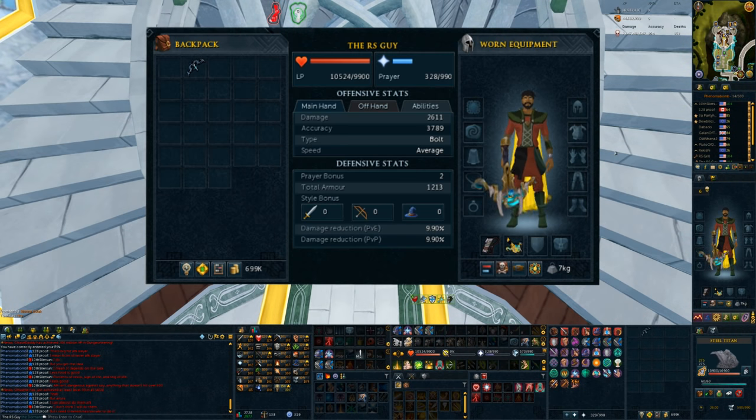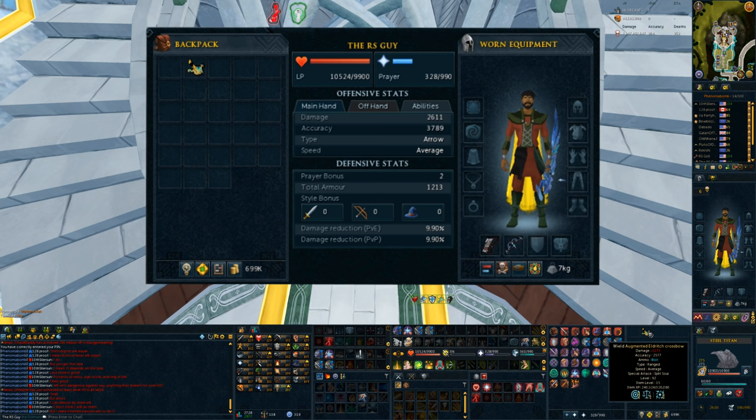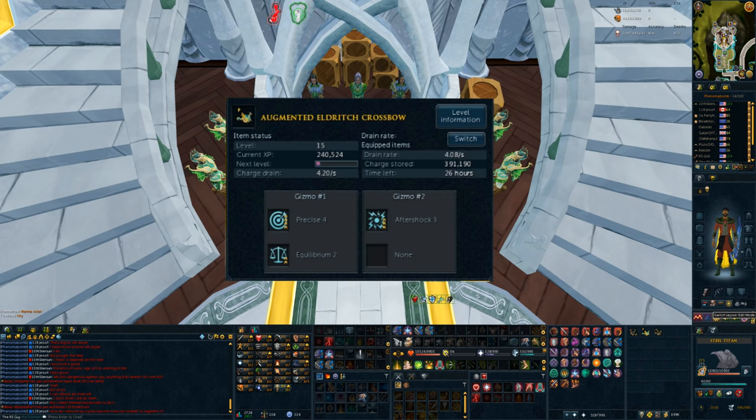The Eldritch Crossbow is a two-handed weapon, and because of this, it has the exact same damage and accuracy values as the Seren Godbow. That being said, as it is a crossbow, it is able to fire Bakriminel Bolts, which will increase the Eldritch Crossbow's damage output compared to the Seren Godbow. This and the special attacks are the main differences between these two weapons. For the duration of this video, the crossbow is augmented with Precise 4 Equilibrium 2, as well as Aftershock 3.